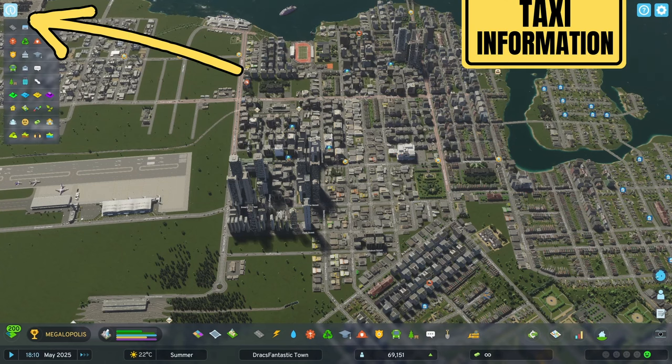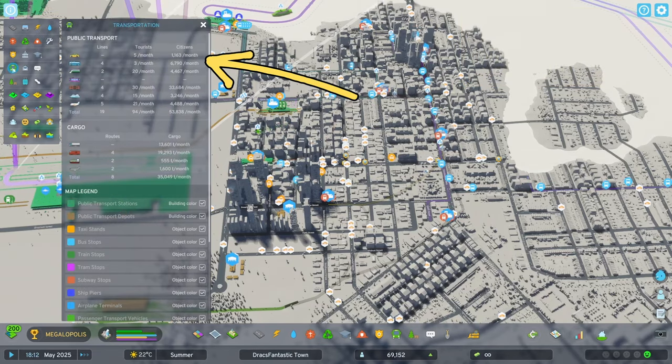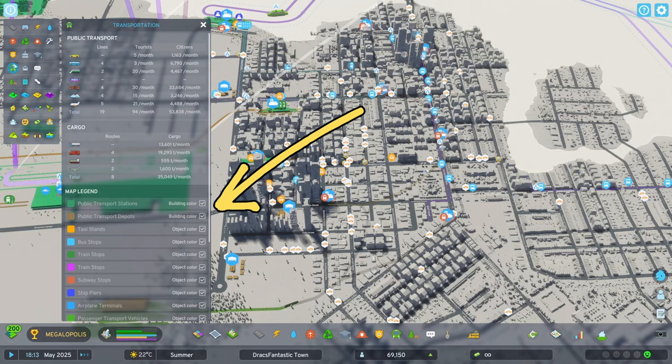If you want to see more information about your taxis, click on the info views at the top left of the screen. Here you can see how many people are riding in taxis. You can also use the filters to see shelters and taxis throughout the city.